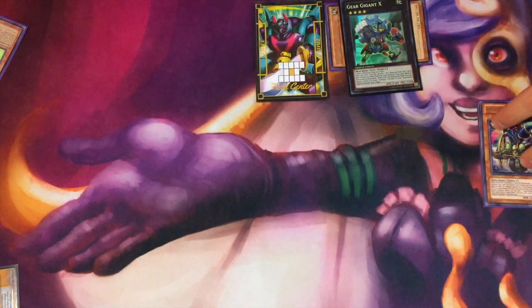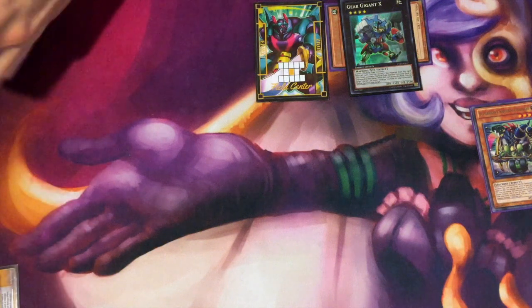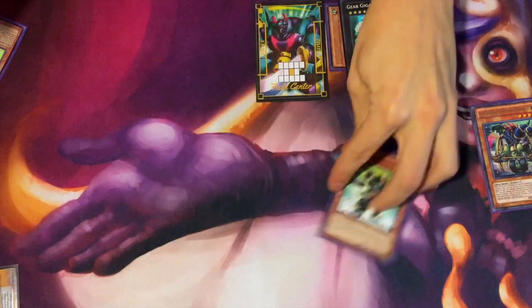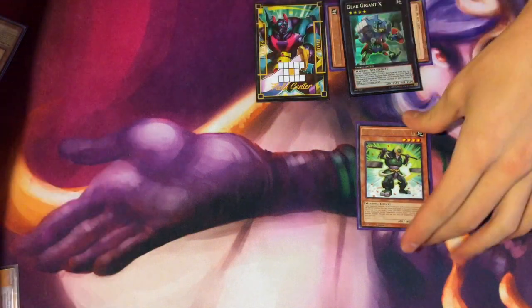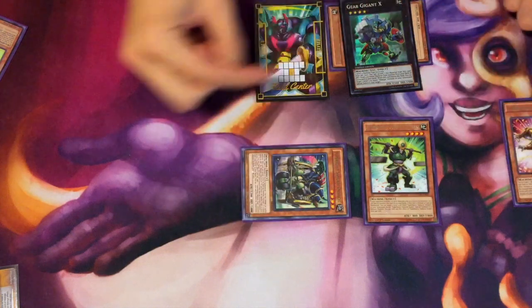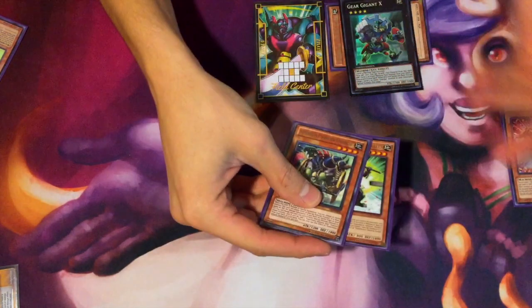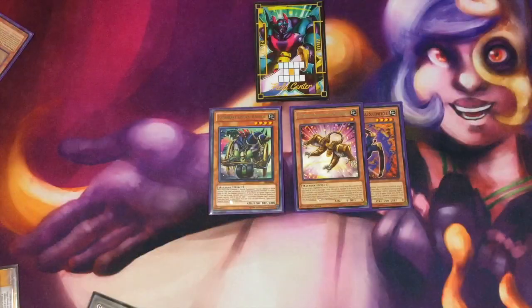Keep the big Susan field center — I custom made it — and summon Gigan X. From here we're going to detach Daihachi specifically and search out another copy of Scales for next turn, because next turn you can just normal summon this, summon Daihachi, and continue your combo. If they didn't get rid of Gigan X, you can just search another card and continue from there.